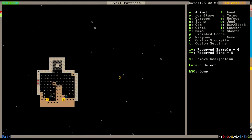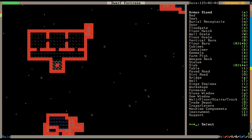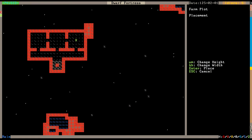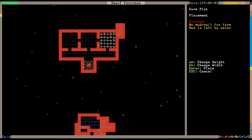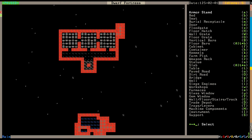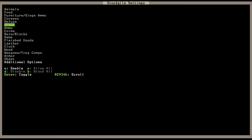Our stockpile room is almost done. Our farms - why don't we just put down some farms for right now? Farm plots - that's what it is. Farm plots. The key bindings are something to get used to. That's one farm. Let's put down a second farm and a third farm, although I don't think I need the third farm. We're only gonna need two. We're also going to set up a custom stockpile, because I'm pretty sure that works.